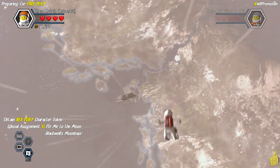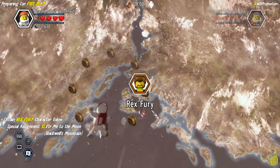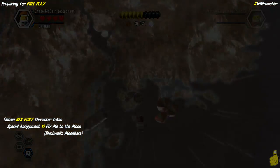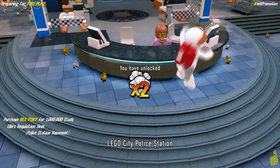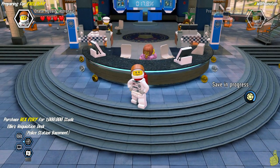Fast forward into Special Assignment 15 — we are plummeting to our doom. No matter how you try, you cannot miss the Rex Fury character token. We wanted to show you where we obtained it just in case. Now we've actually completed the story altogether and we continue on.